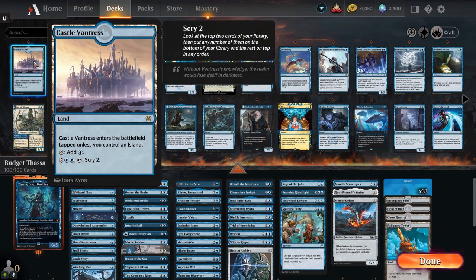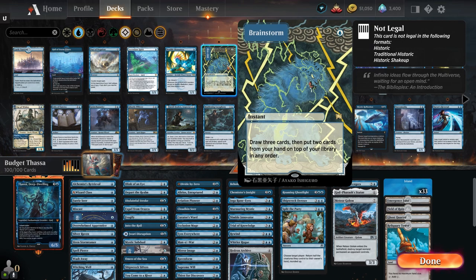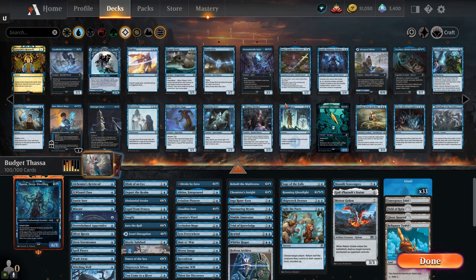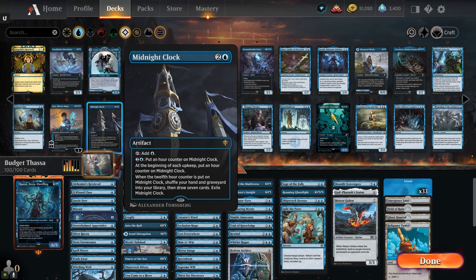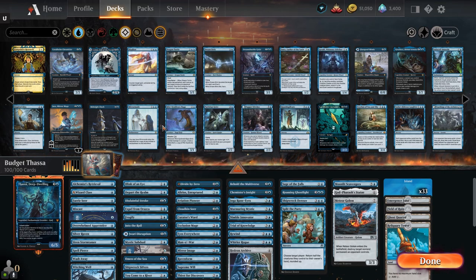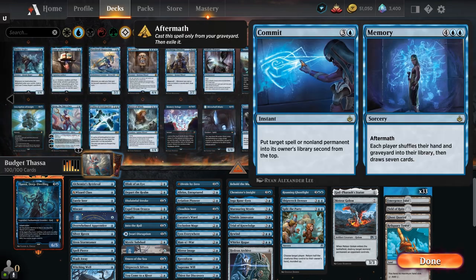There are a lot of upgrades you can do to the deck. For example, you can throw in Castle Vantress, which is a rare land from Throne of Eldraine. Storm Giant's Stadium is also good — for six mana it can become a 7/7 with ward three, which is a pain for opponents. You can run Brainstorm, and Aetherflux Reservoir, which lets you play a free spell once the counters match the spell's mana cost. Midnight Clock is great too since you're playing the long game — it gives you mana and lets you reshuffle your hand.